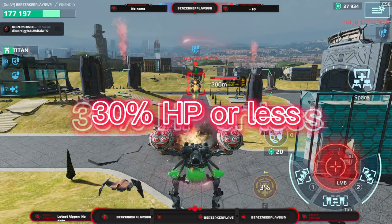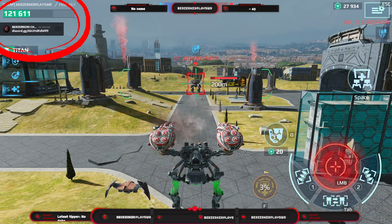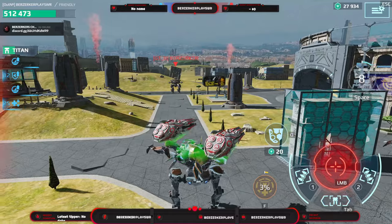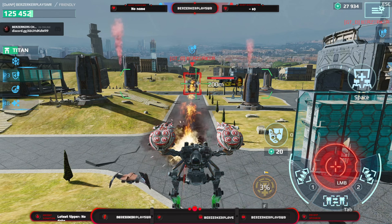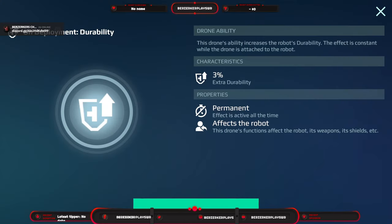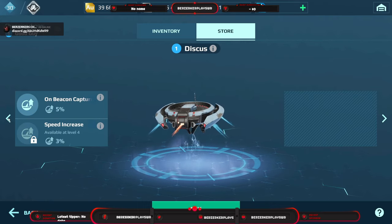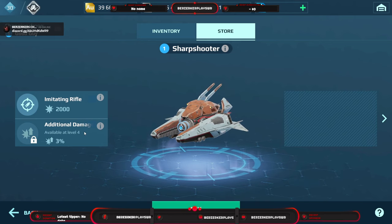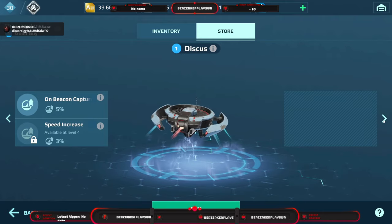Then we have the Good Guy. Once your robot reaches 30% durability or below, it'll give you a 12,000 durability Aegis shield for 20 seconds, which can reactivate if you heal back up and drop again. It also gives your robot an extra three percent durability all the time. Out of these three, I'd go with the Sharpshooter for the consistent extra damage and rifle, Discus second, then Good Guy.